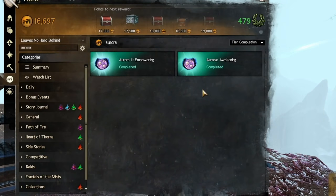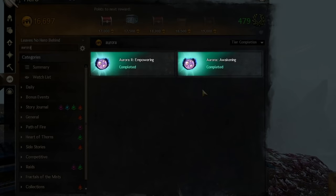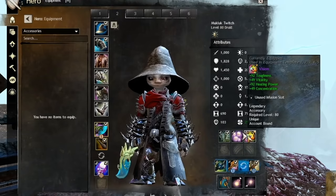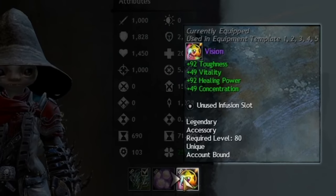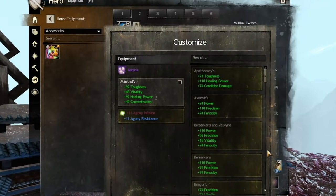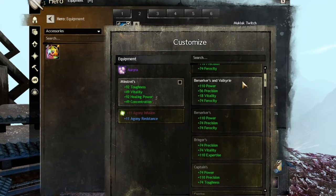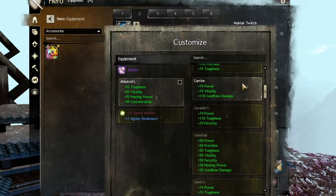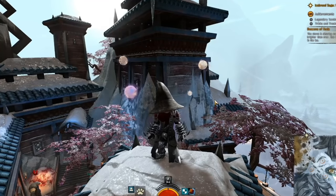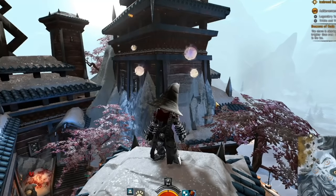Aurora comes from doing a collection of Living World Season 3 achievements, so you will need all of Living World Season 3 to get them. The other legendary accessory, Vision, is similarly from Living World Season 4. As with all legendaries, Aurora has the ability to select the stats that are on it and change them anytime you are not in combat. Additionally, unlike most accessories in the game, it has a graphic.